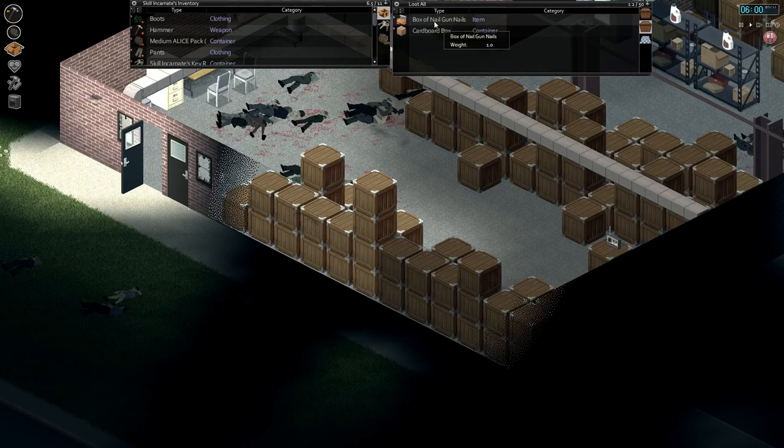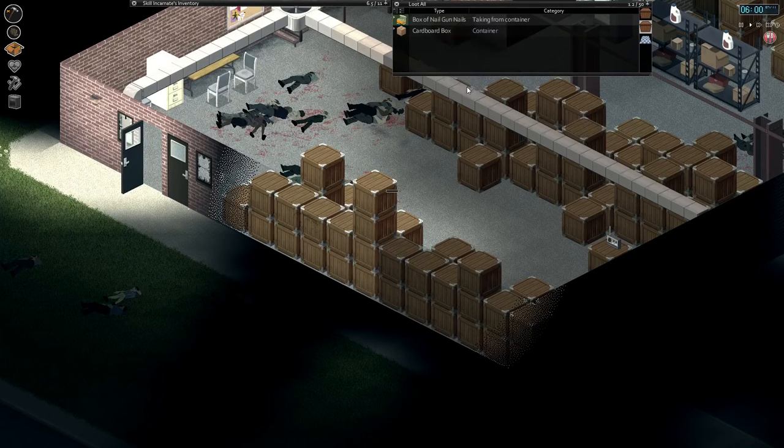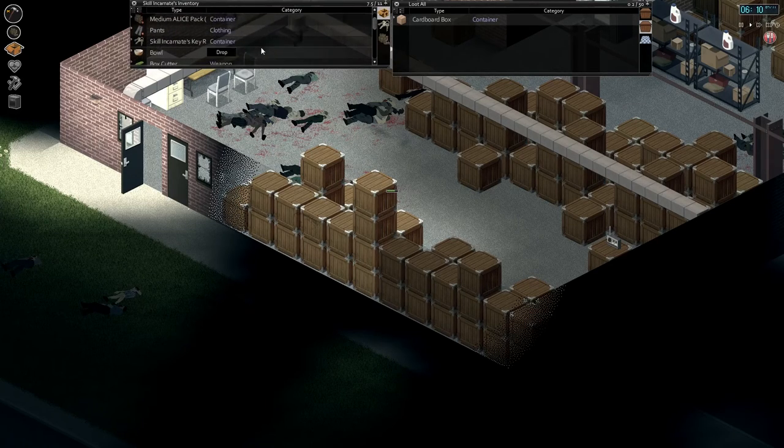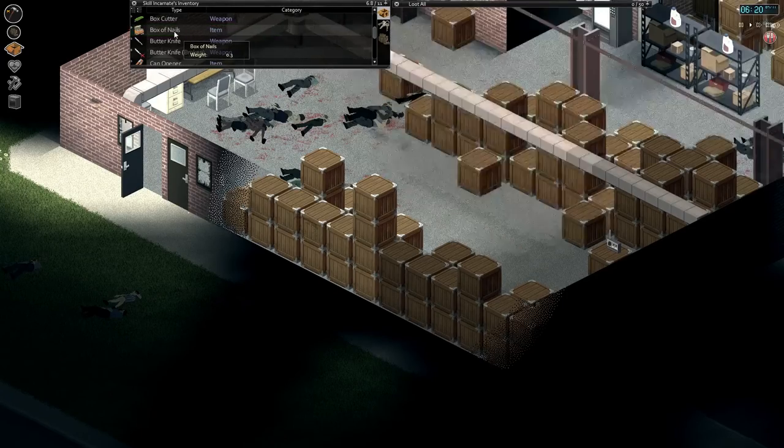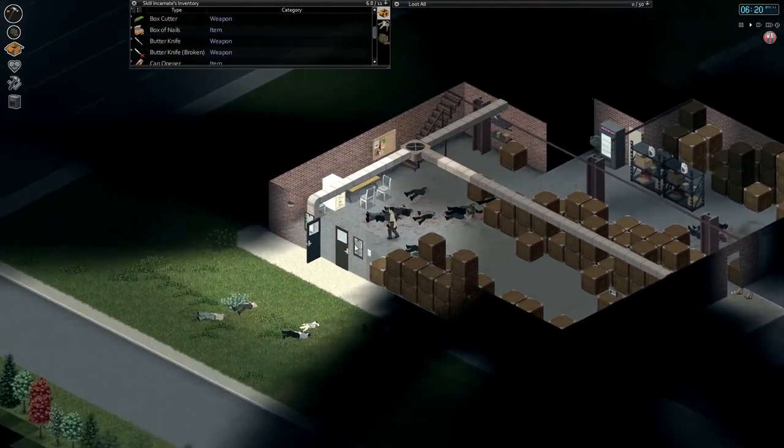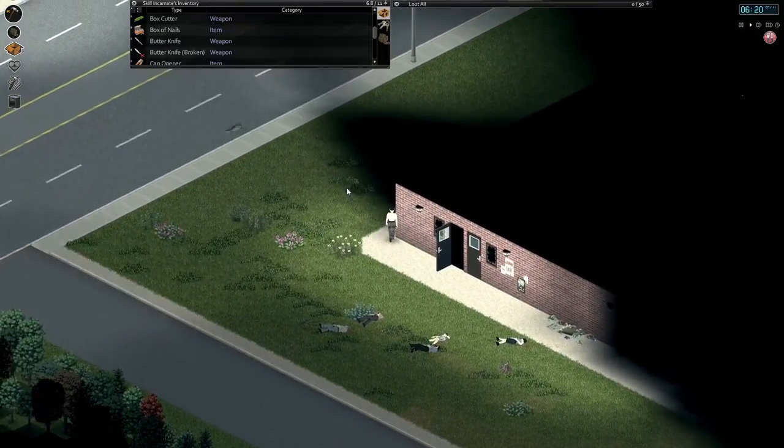We've got a box of nails - these are nail gun nails. But with a hammer in our inventory, we can right-click and change those, revert them to regular nails, which we're going to need. So what we're going to do today is: number one, go out and chop some wood; number two, make some weapons. At the moment we're short on wooden stakes, which are our mainstay over my arsenal. We just need to get some wood, so let's go do that now.